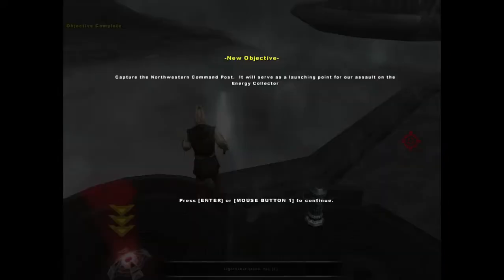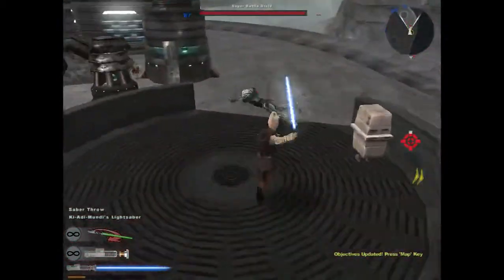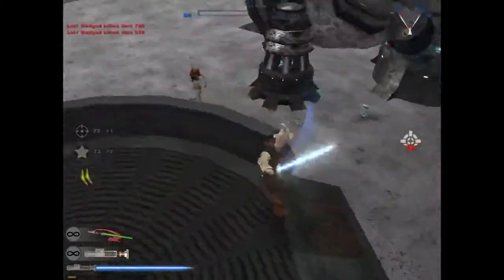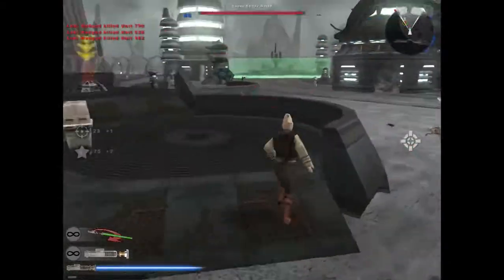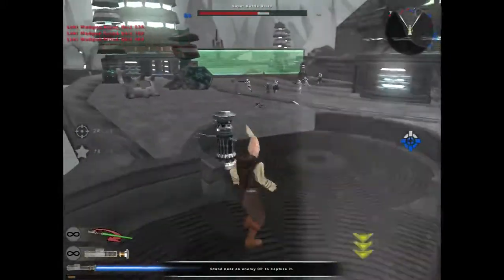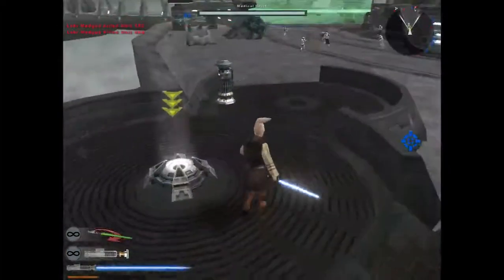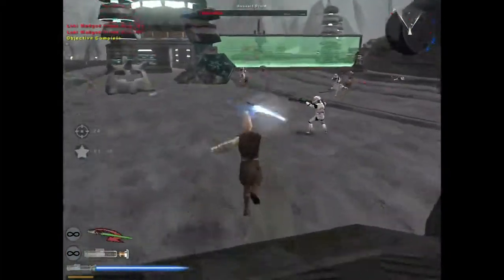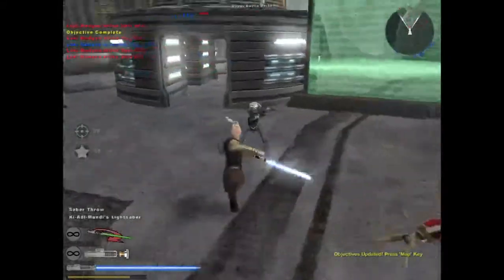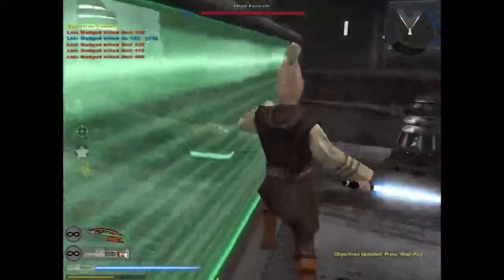Now we have to take out this objective. The best part about Jedi is their force run and force jump — so high and so fast. Capture the northwestern command post. One lightsaber throw killed three guys — hell yeah. Of course, I also killed an ally, so it's not too great, but you saw nothing. I have a very twitchy mouse because I'm not using a mouse pad — it broke in the teeth of a dog.